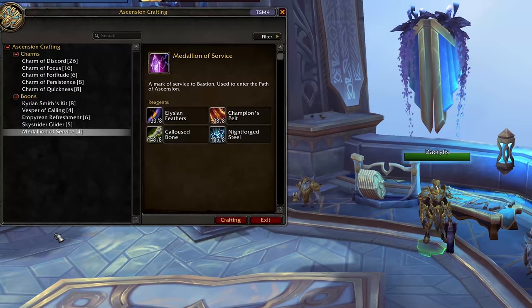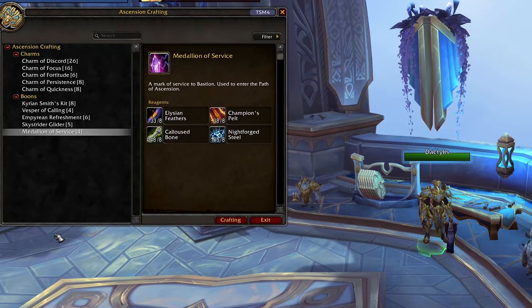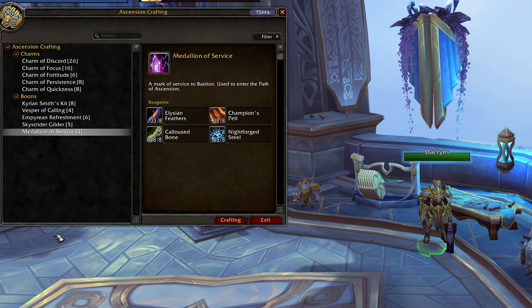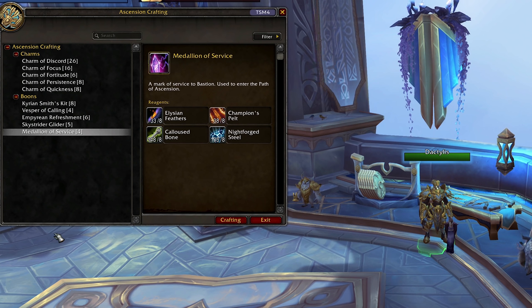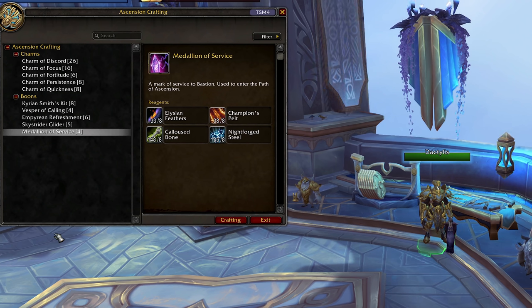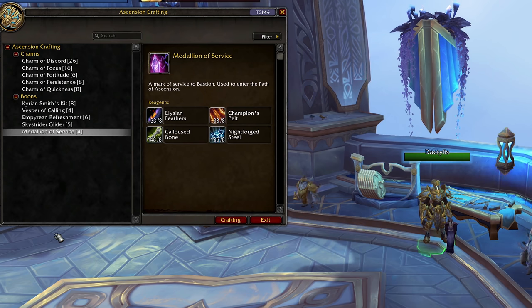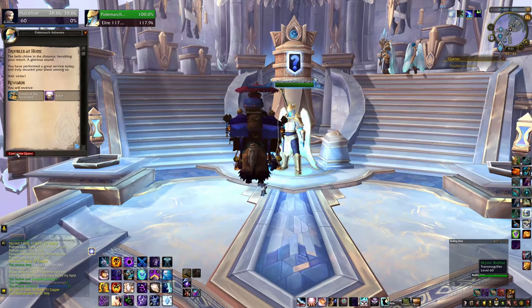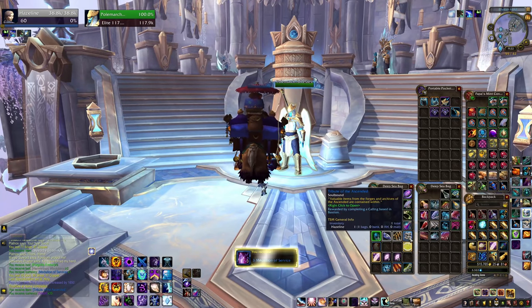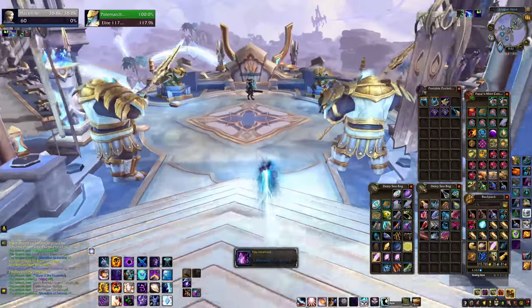Later on in Path of Ascension you can unlock the ability to use your materials to craft medallions — kind of the opposite of that vendor — but I would say this is not worth it. You could farm the elite Forsworn a lot faster than gathering the amount of stuff they're asking for for one medallion. The moral of the story is: if you're getting frustrated and low on medallions, just take a break from Path of Ascension for a while and do Bastion world quests, treasures, the mission table, and callings for a bit.